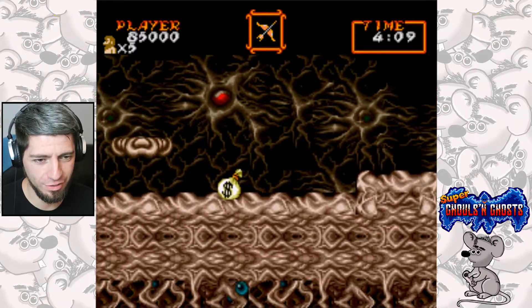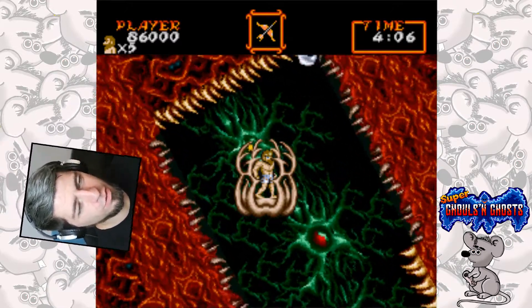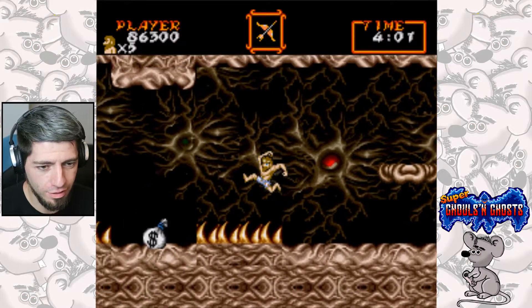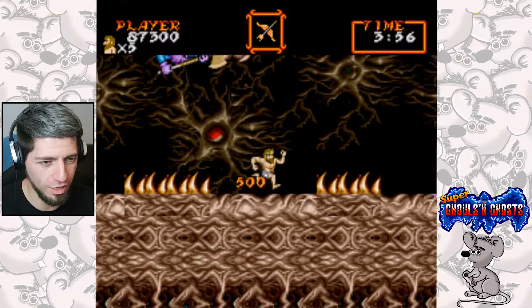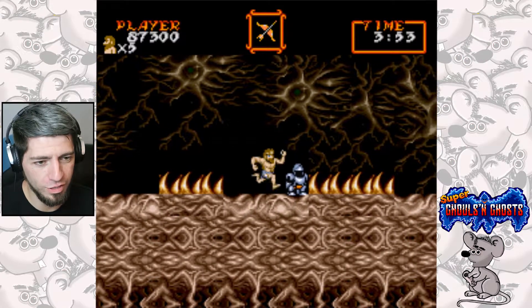We lost our armor with that. We need to get into that quick and then we're going to turn upside down. There's going to be a chest behind us and I think it's going to have some armor, which we can't afford to turn down seeing as we are in the buff.